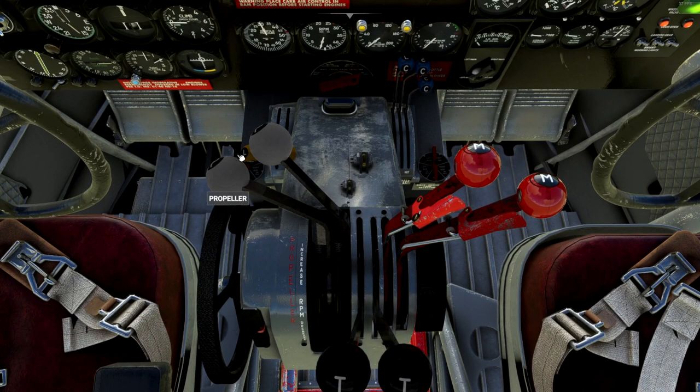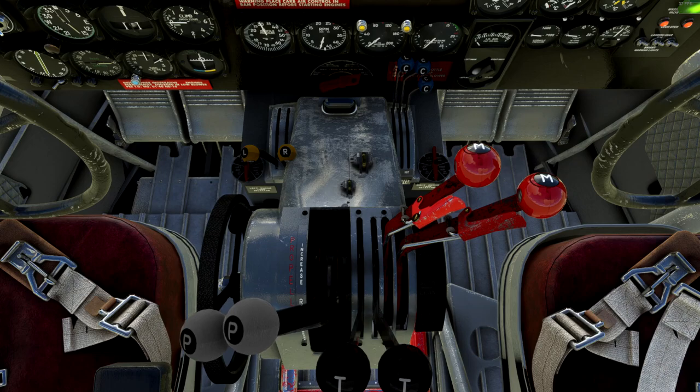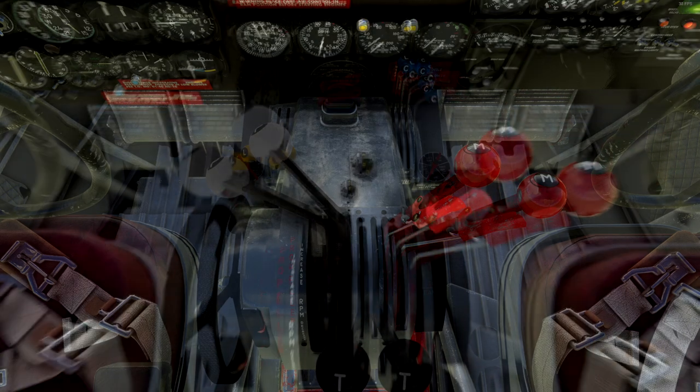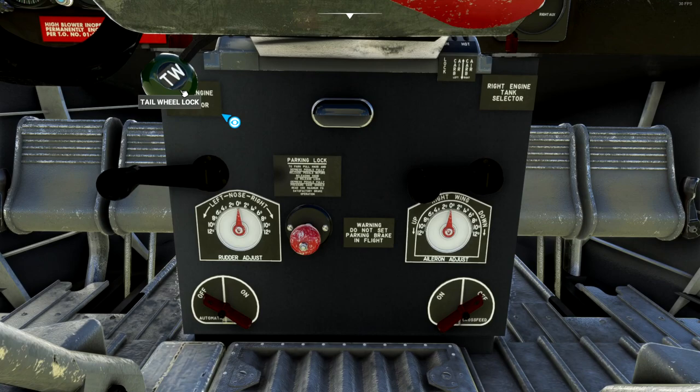Moving back a little so we can see the pedestal. Fuel tanks to left main and right main. This is our tailwheel lock — we'll need to remember that for later. Parking brake is here, set. Emergency autopilot power doesn't work. This is our pitch and aileron trim — or in this case aileron trim. And this is our rudder trim.